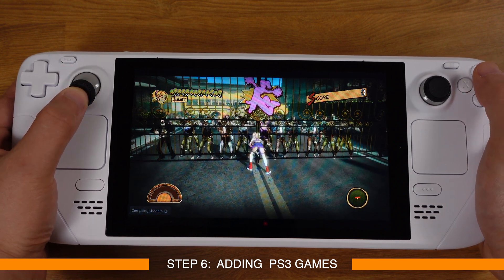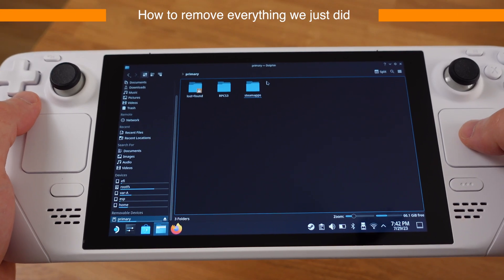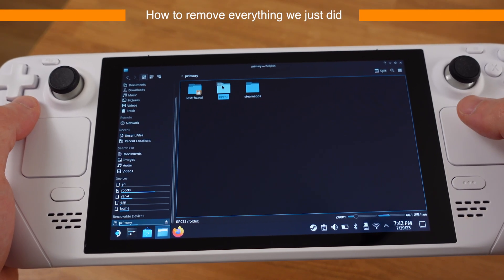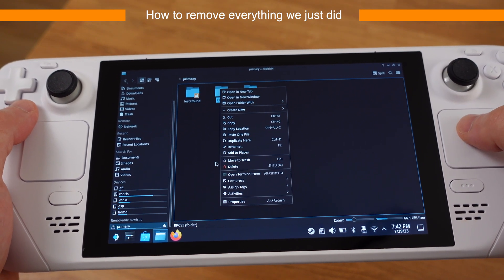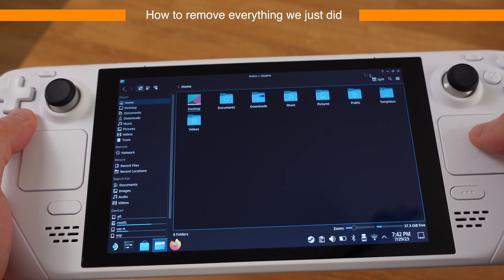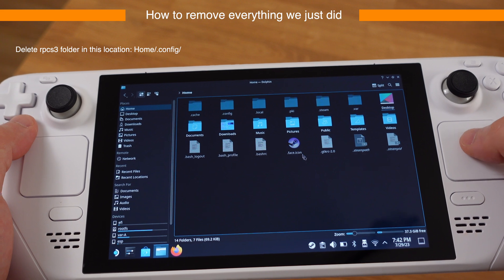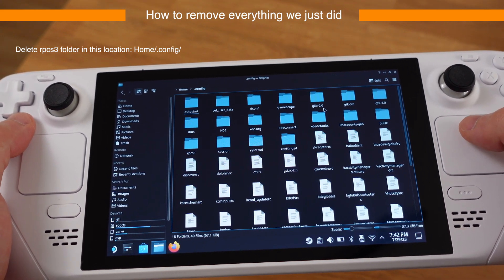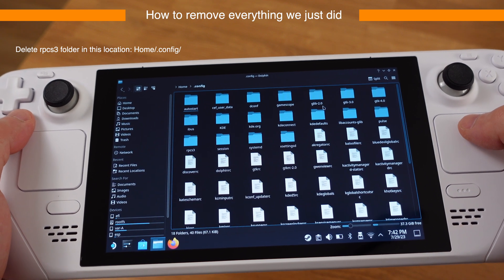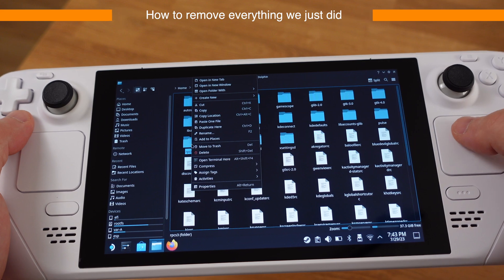If you want to remove everything we just did, you just need to delete the rpcs3 folder we created in step one. Then make sure you turn on Show Hidden Files, go to the location shown on screen, and delete the rpcs3 folder there. By doing this you have successfully removed everything we just set up.